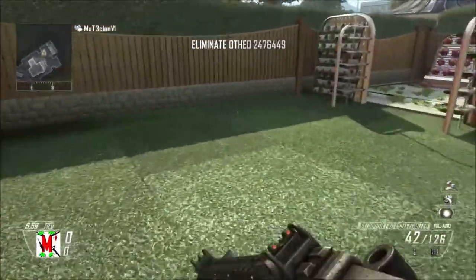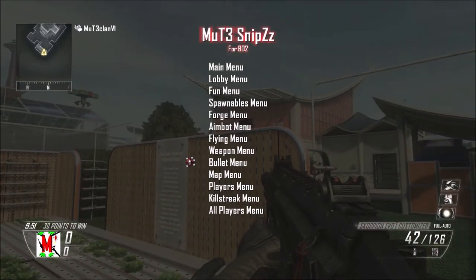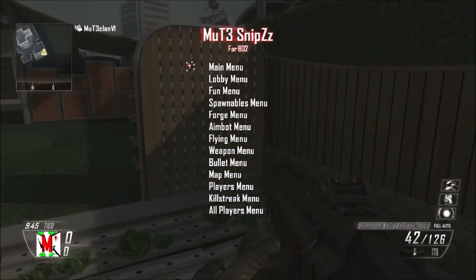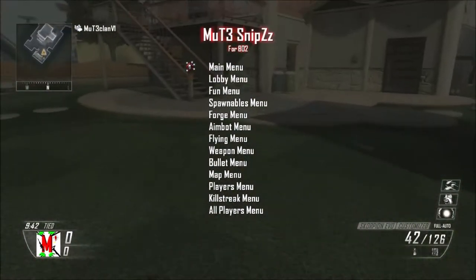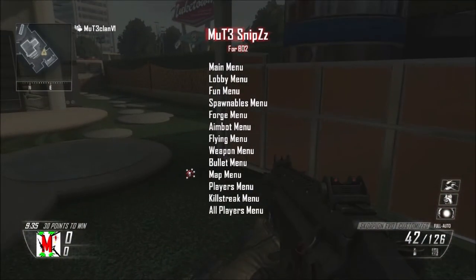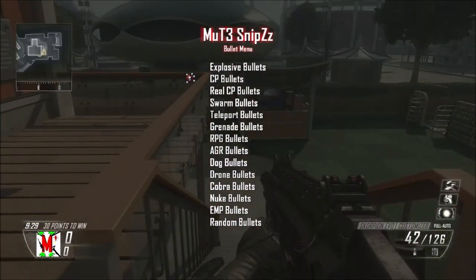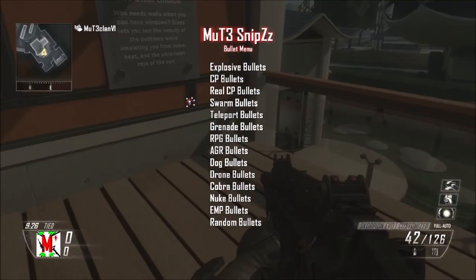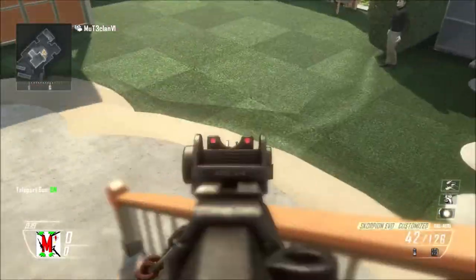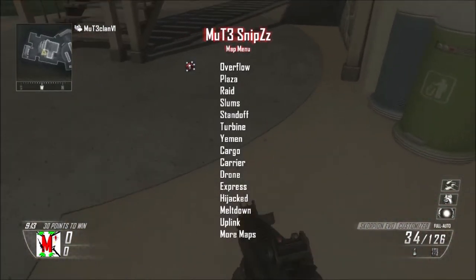I'm gonna try and make the menu a bit smaller next time. In the next update I'm going to add more things - I might even add more pages. You've got bullet menu - that's quite cool. You've got explosive bullets, CP bullets, real CP bullets, swarm, and teleport bullets. Let's have a little look at that - yeah, that's pretty cool.